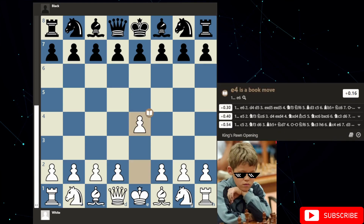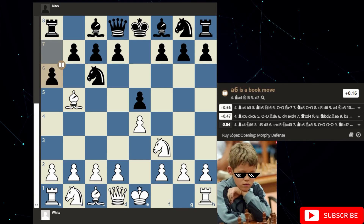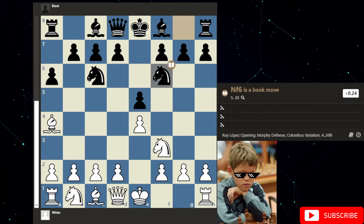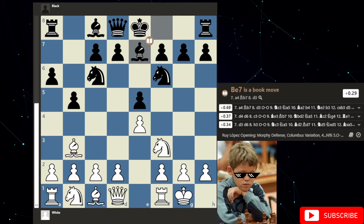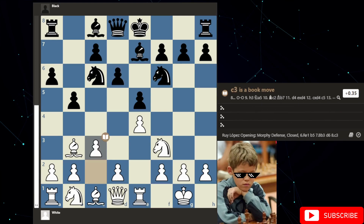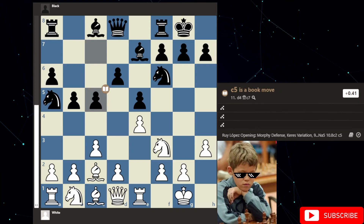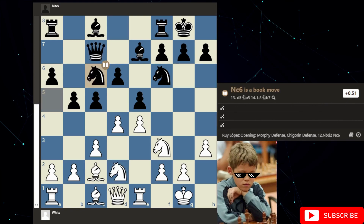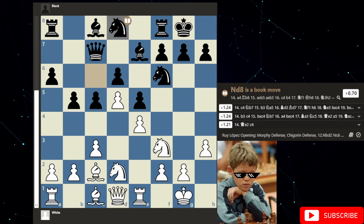He starts off with e4, e5, knight f3, knight c6, bishop e5, a6 — we've clearly got the Ruy Lopez opening. And a6 is the Morphy defense. Bishop a4, knight f6, castles, bishop e5, bishop e3, bishop e7, rook to e1, d6, c3, castles — that's move 8. Knight a5, bishop e2, c5, d4, queen c7, knight b to d2, knight c6, d5, and knight to d8. So we find ourselves 13 moves in, both players completely in book. We've got the Chigorin defense of the Morphy defense variation of the Ruy Lopez.